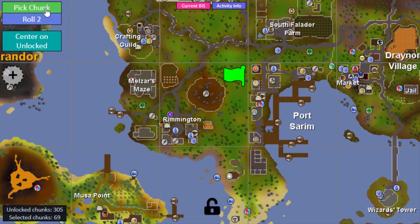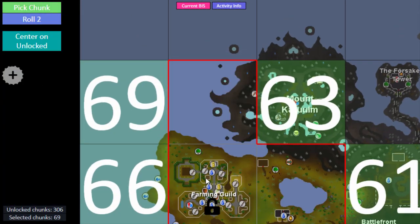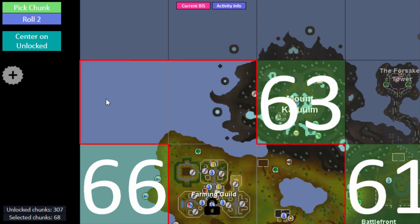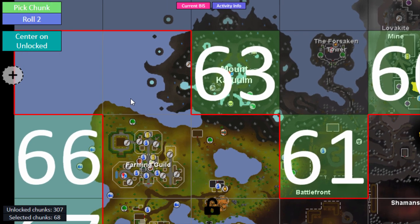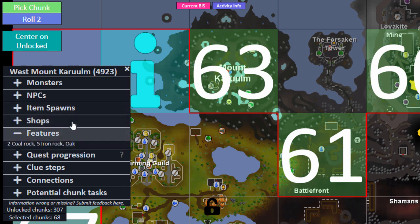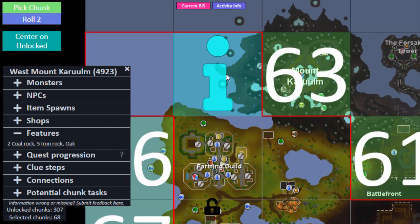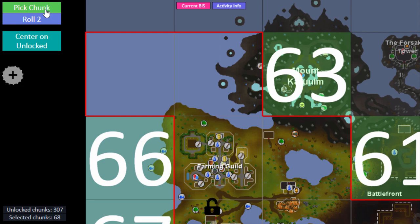Without further ado, let's roll the first chunk for 60 Fletching. It's a very useless little corner up here, so I'm actually going to treat this chunk as a free unlock, because while it is a connecting chunk, no matter which of these chunks you unlock first the other one would already be unlockable. It's just a little bit of coastline - it doesn't really do much, and honestly it's barely even a chunk worth unlocking, but it does have some stuff on this side.